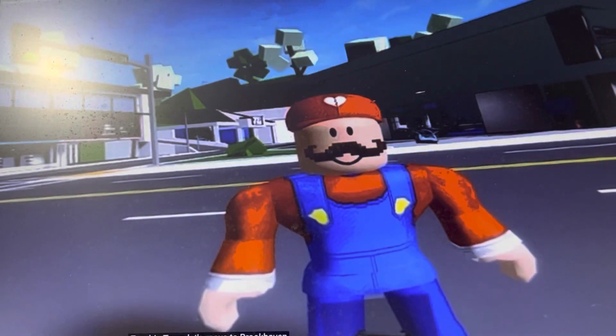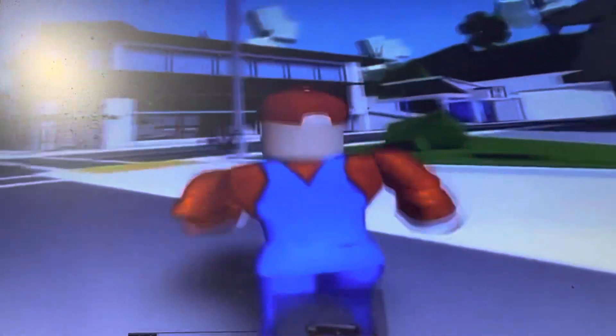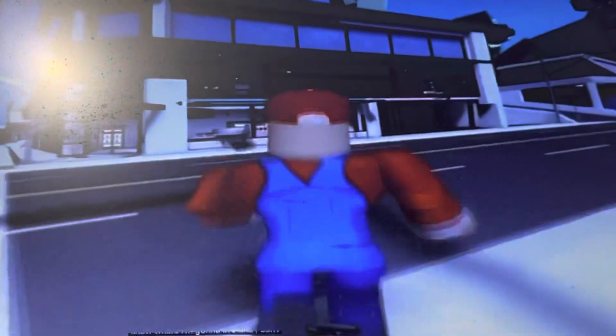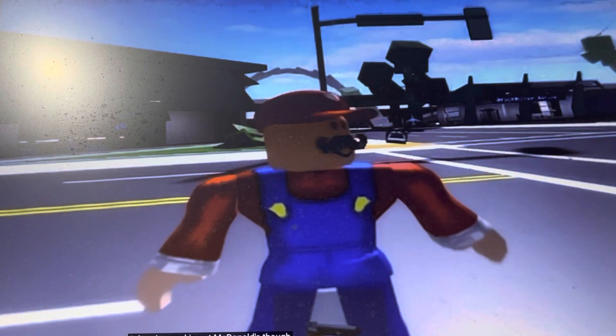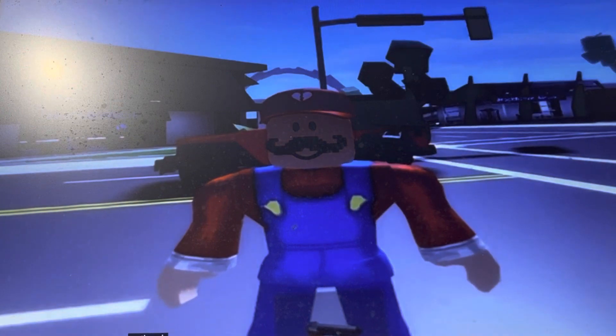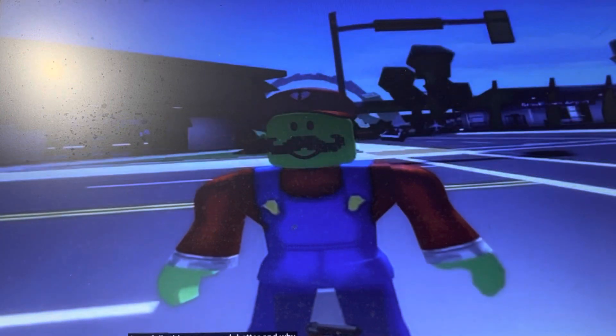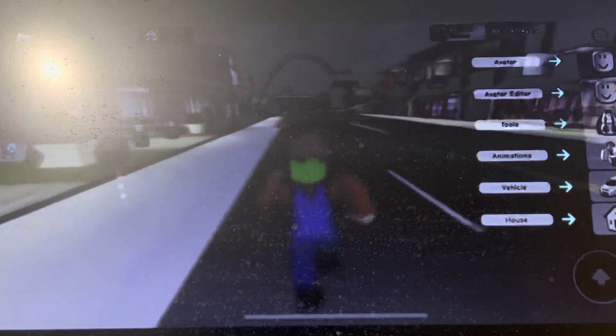Mario finally moves to Brookhaven thinking it's safe, but it isn't — the apocalypse is happening there too. Mario gets into the area not knowing it's heavily infected, and he ends up getting infected himself. The big question is whether he's going to die, but since he's the main character, long story short he finds the antidote.